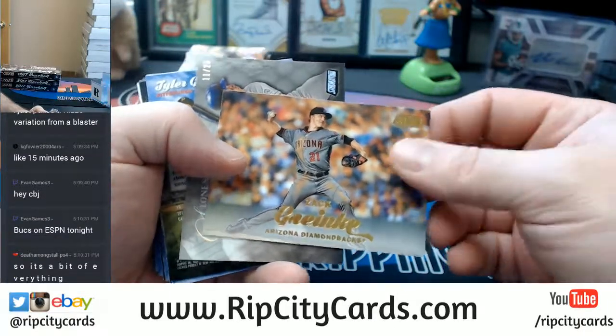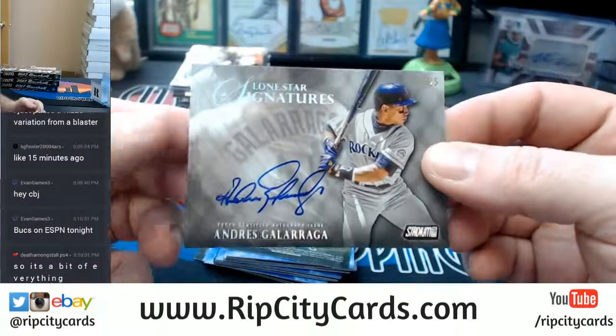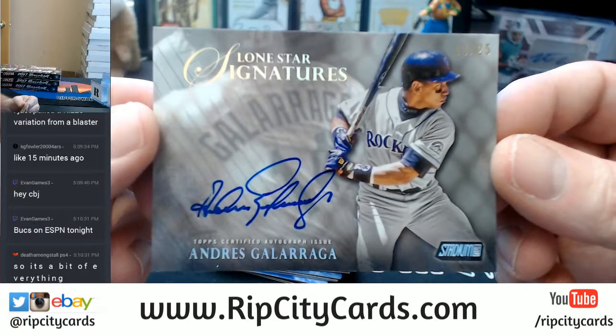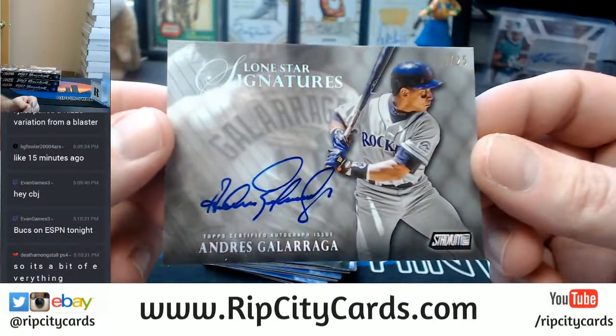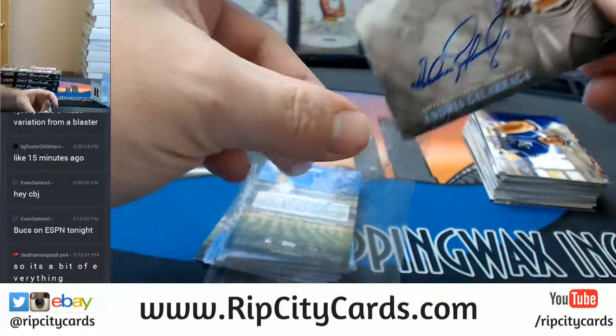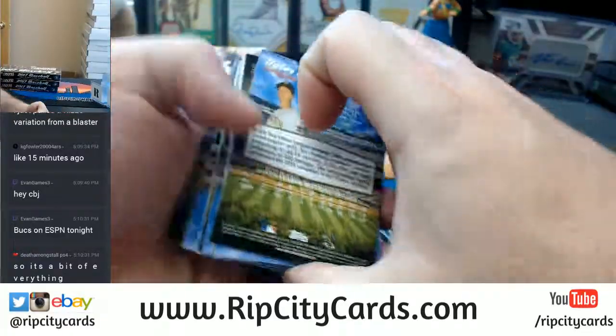Grinky Gold and our first autograph — 11 out of 25, Colorado Rockies, the Big Cat, Andres Galarraga. Lone Star Signatures is a case hit. Congratulations, Rockies.